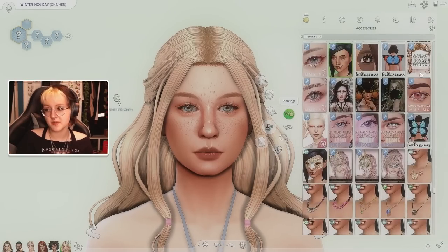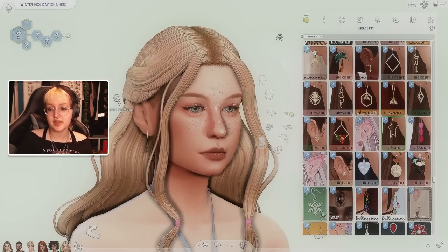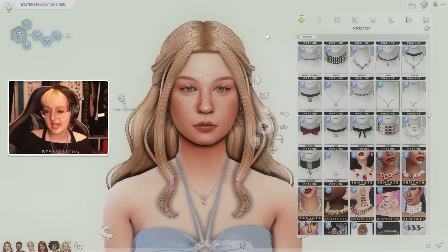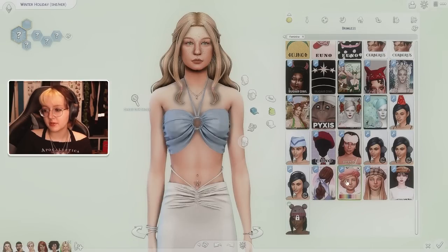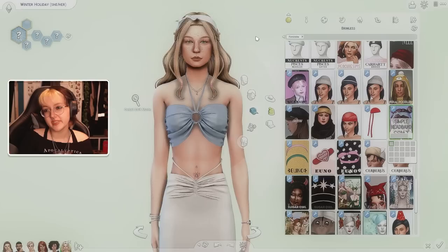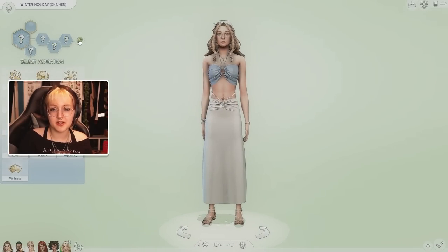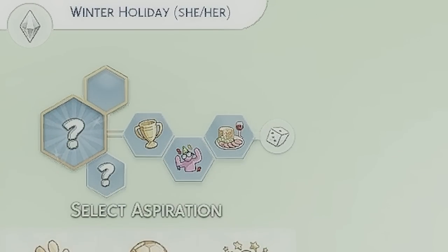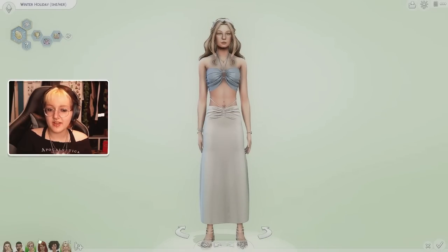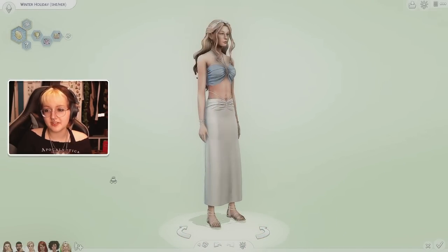For once, I'm not giving my sim a facial piercing — the world is changing! Just little star earrings, a little moon necklace, and maybe a beret or headband. Oh, that headband is so cute! It doesn't really make sense with the outfit but just work with me. So this is Winter Holiday — she's a foodie, party animal, and ambitious, and wants to be a zen guru. She's the child of Adeline and Summer Holiday, and she's really cute.